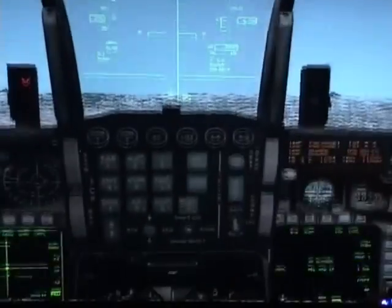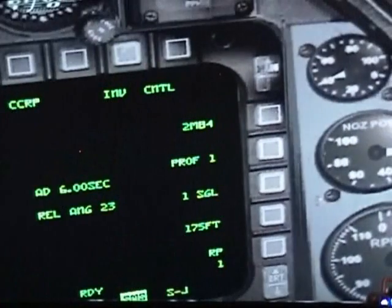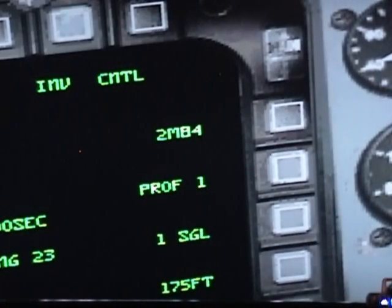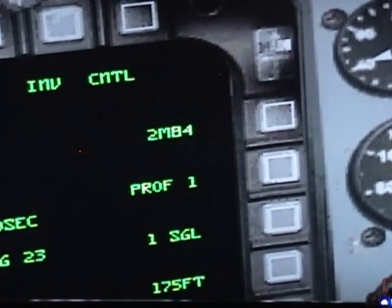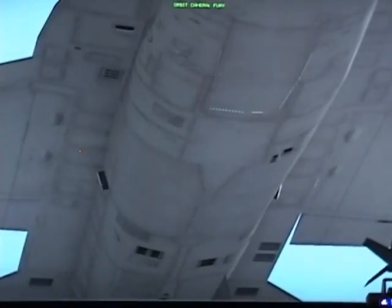Now we're going to go to your right MFE and see what kind of weapons we're going to use. We'll talk about weapons in a different tutorial — right now you just need to know that you're going to use the M84 and you have two of them. Let me show you outside how they look — that's the big one right there. You're also carrying six M82s.